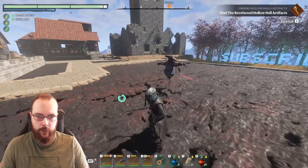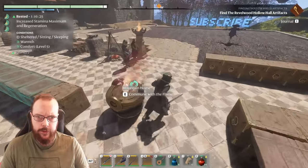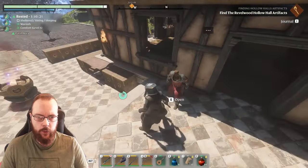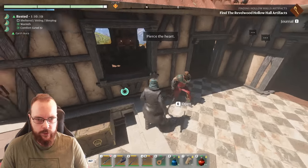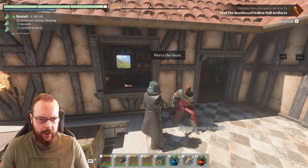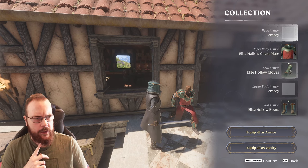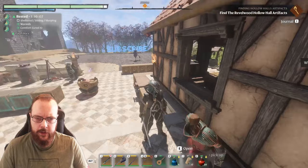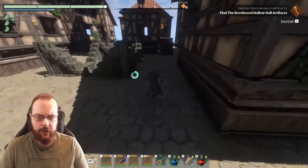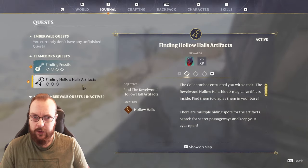Welcome back. I've been playing a little bit without recording - I just finished the hollow halls of the Kindle Waste, but I still miss the new pants and helmet for the elite hollow hole armor set. It's probably somewhere hidden, but I still have a lot of artifacts and such that I should do.